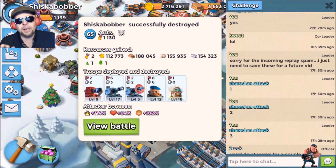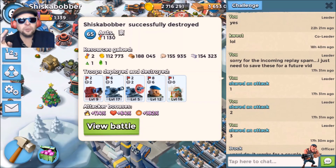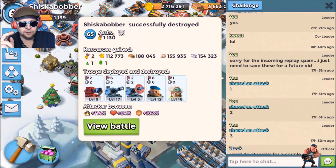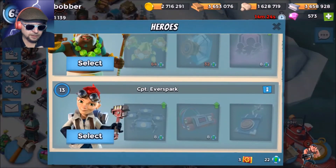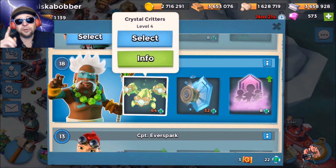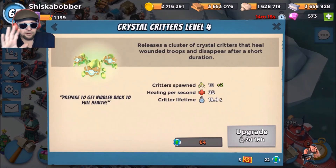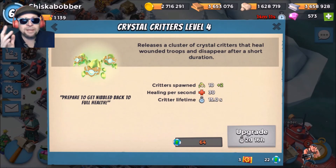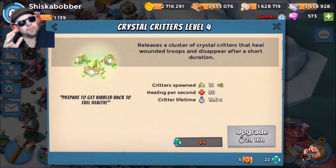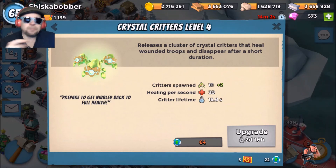I'm trying some different troop combinations with Lasertanks. This first one I actually kind of enjoyed — it was a 2-2-2-2: two Scorchers, two tanks, two boats of Lasertrons, and two boats of Grenadiers with Dr. Kavan and the Crystal Critters. Crystal Critters are like having a whole group of medics that you don't mind getting shot. They have the bonus effect of actually being able to heal Kavan.